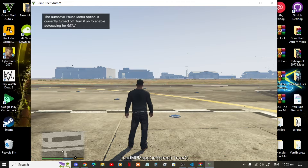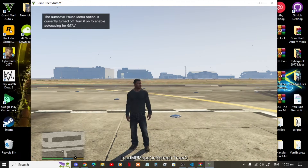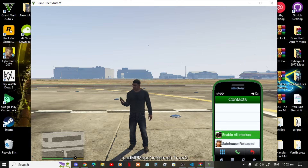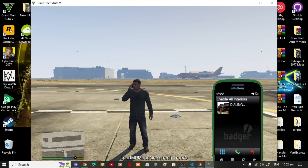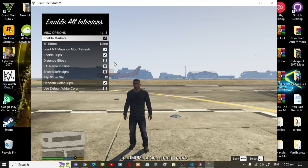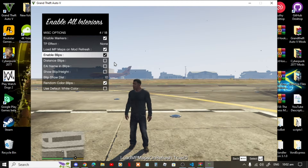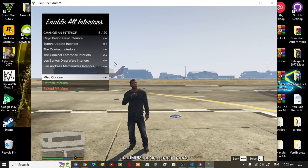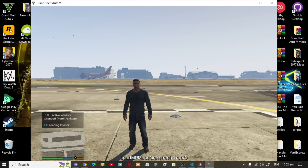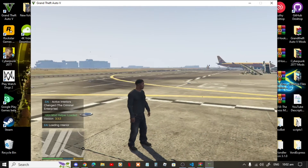Now we are here with Franklin. When you enter the game your game will freeze, but only for a few seconds. Once your game is back, go to your phone, go to contacts, scroll right down to the bottom and you'll see two contacts. Go to Enable All Interiors, wait a few seconds, then go to Change an Interior, scroll right down the bottom to Misc Options. Make sure that you enable your markers and enable your blips. Once your options are complete, exit and go down one to Refresh Interiors. Once your menu is back, exit out of your menu, press Insert on your keyboard — your game will freeze again but only for a few seconds — and once your game is back you're pretty much done.